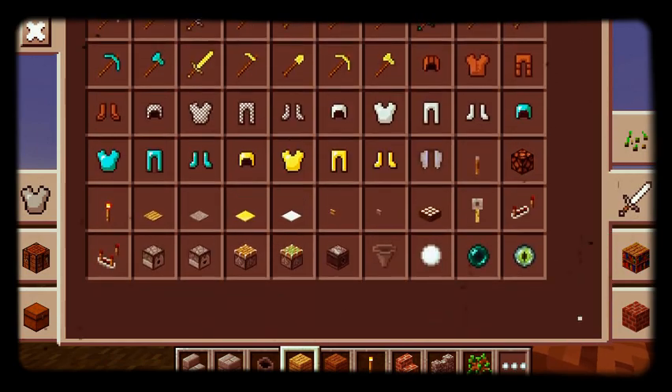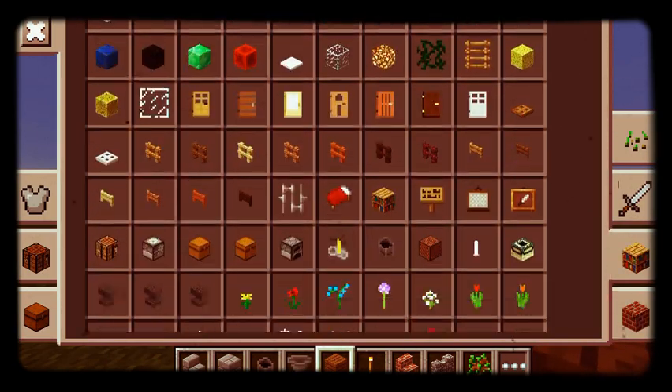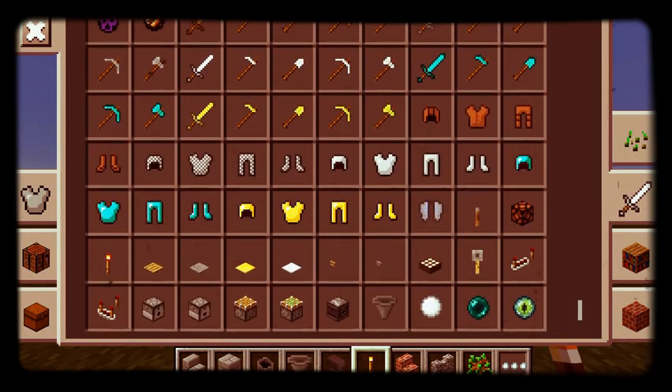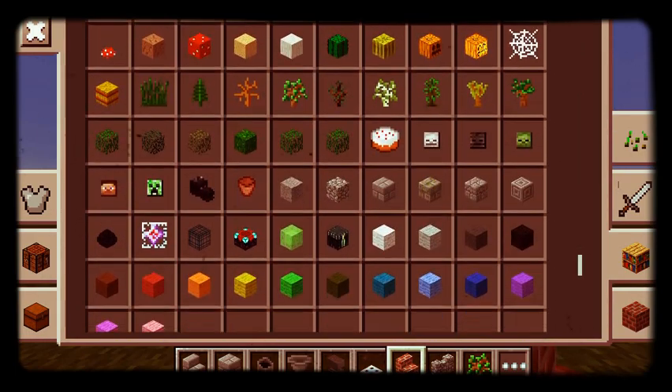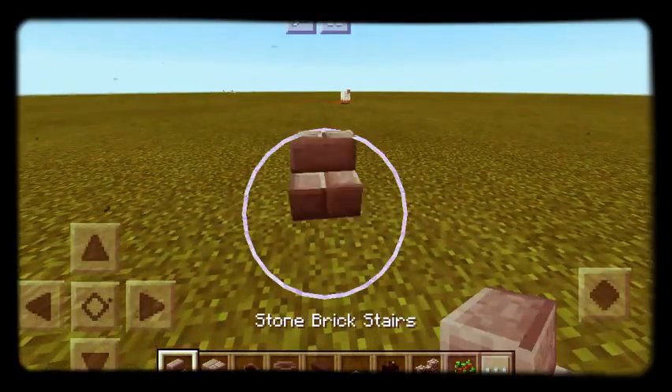You're gonna need cauldrons, hoppers, anvils, and iron trapdoors, and pick a hat of your choice — like the dragon head.